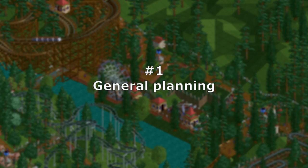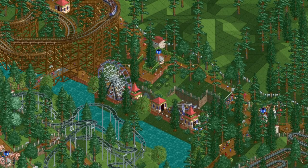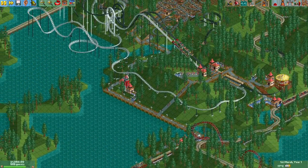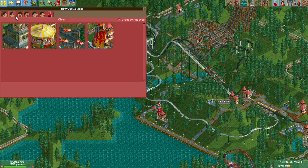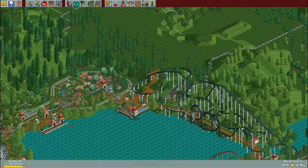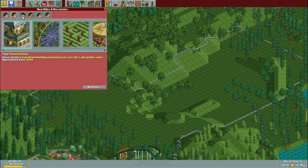Number 1 – General Planning. A good thing to do right when you start a scenario is pause, take a look around, and get familiar with the map. You can check out what rides you have available and create a bit of a plan. This can also be done at any time you need to stop and think about what your next steps in the scenario are.